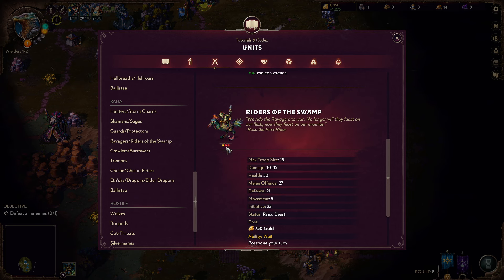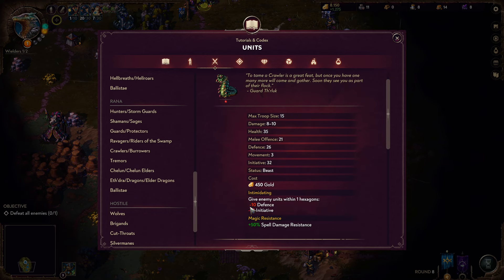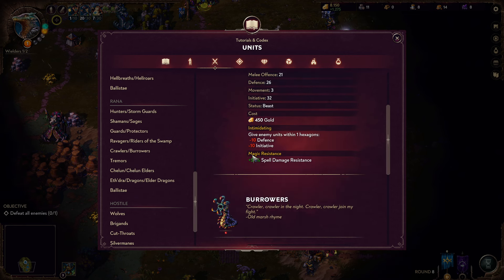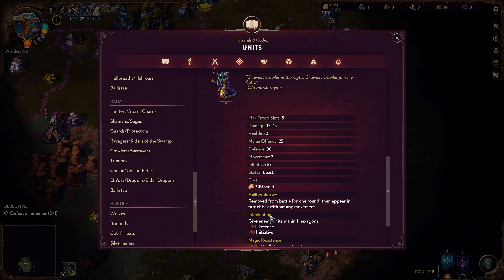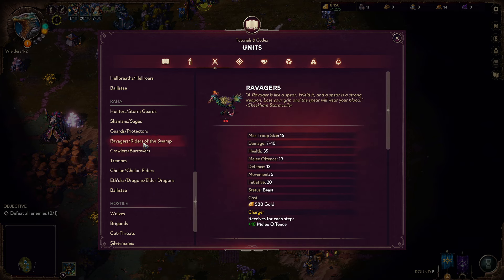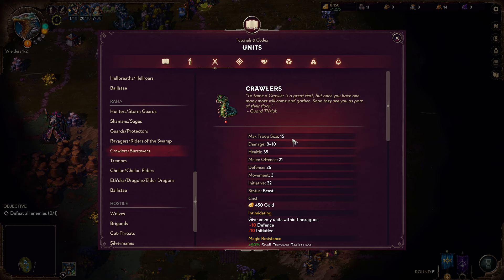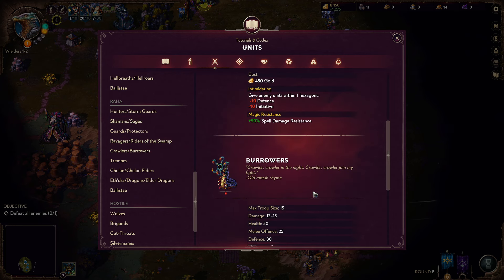Crawlers and Borers are your shock troopers — really hard to kill. Their stats combined with the troop size are amazing. They come with a debuff on enemies standing next to them and damage resistance against spells. When upgraded to Borers, they gain the ability to teleport across the battlefield, meaning they can disappear for a turn and reappear somewhere else. You can do crazy stunts with that combined with their really good stats. Their resilience against spell damage makes them really powerful shock troops. The downside is very low essence generation — even their upgraded ones only generate one piece of essence.